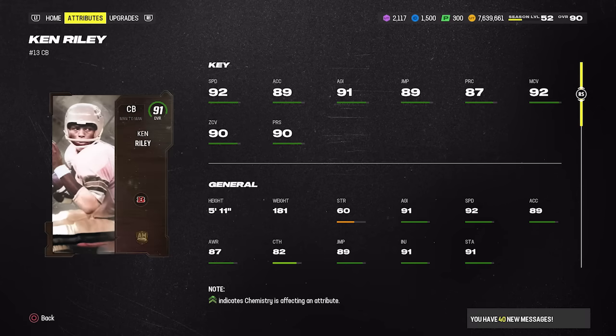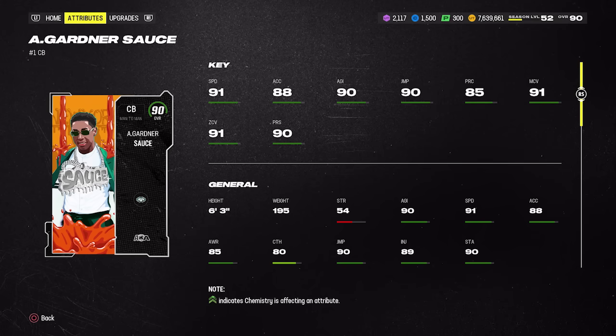Ken Riley, despite only being five foot eleven, is really good. The way I play, I'd recommend him at CB3 or CB4 so you can blitz him a lot and occasionally mix in man or zone coverage. He has 92 speed, 92 man coverage, 90 zone, 90 press — just super well balanced. He's down about 8 percent to about 350k. A trend I noticed is that the Release 1 All Madden cards dropped in price when the Release 2 cards came out. With Champ and Riley being the same position, a lot of people got rid of Riley because he's 5'11 and Champ is over six foot.